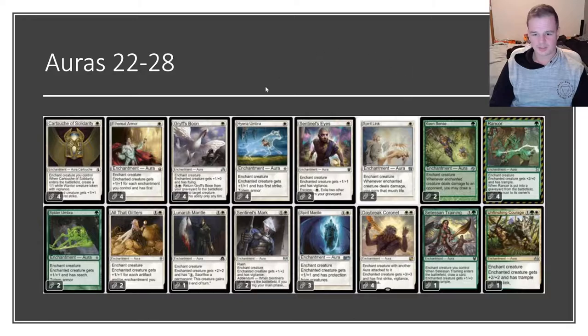Daybreak Coronet is a very very important aura — often the superstar that just wins us the game. For 2 mana it gives you 3/3 first strike, vigilance, and lifelink, which is a lot. It does have a downside: it can only enchant a creature that already has an aura attached to it. If you have Daybreak down on a creature with another aura like Hyena Umbra and they destroy that Hyena Umbra, since the creature is no longer enchanted by a different enchantment, Daybreak Coronet will go to the graveyard — a pretty frustrating weakness.